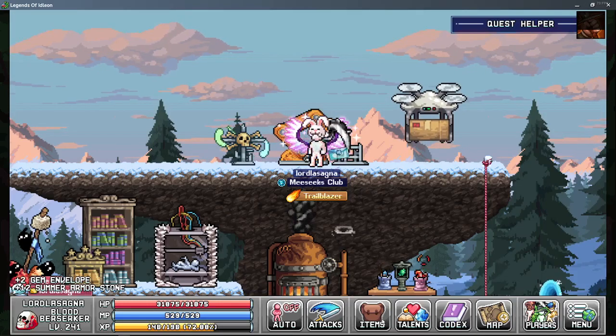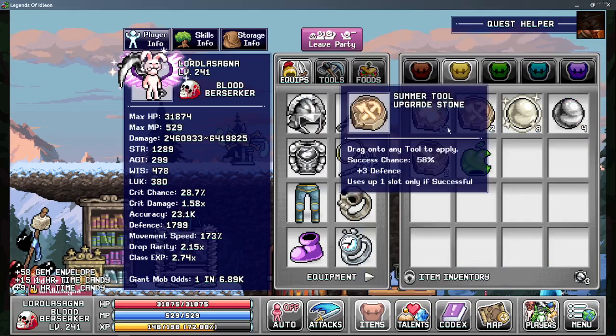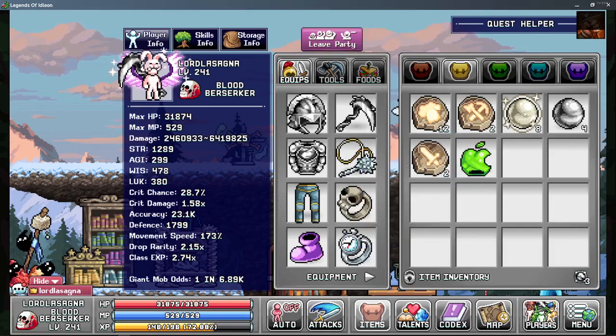If there was a max, I think it would be a material drop. Let's pick up what we have so far. Within this case you can get gems, the envelopes, the summer armor stones — and here's the hat that you would have gotten instantly on launch if you opened up the game on your iOS and clicked on the NPC. It gives weapon power, defense, XP for monsters, with five upgrade slots — not bad for beginning.